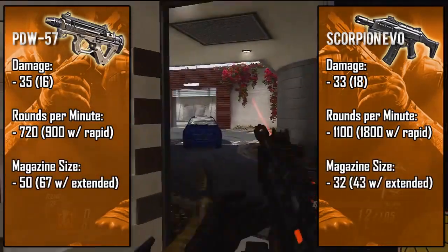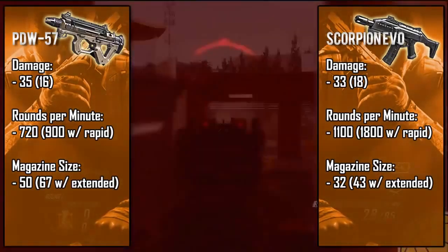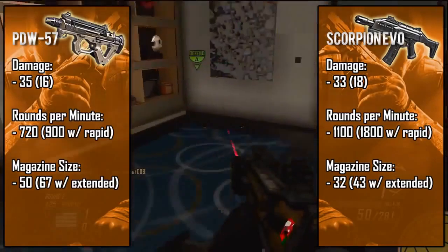What makes the PDW so effective is its massive 50-bullet magazine. This gun can easily be compared to the P90 — it even has that signature flat-looking magazine. By slapping on an extended clip you're looking at about 67 bullets at your disposal, which is starting to get up there in the LMG range.